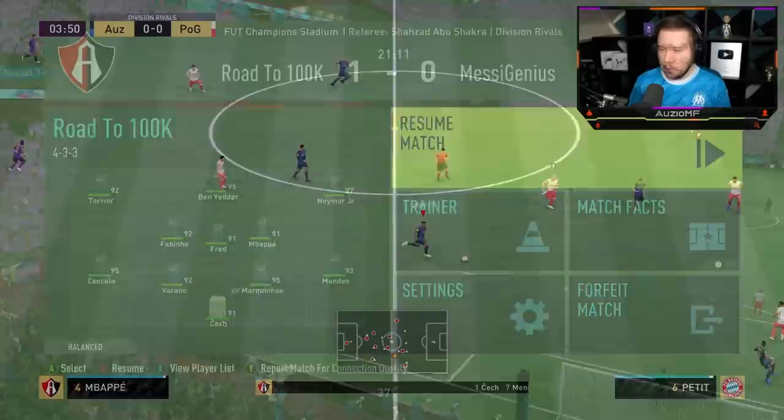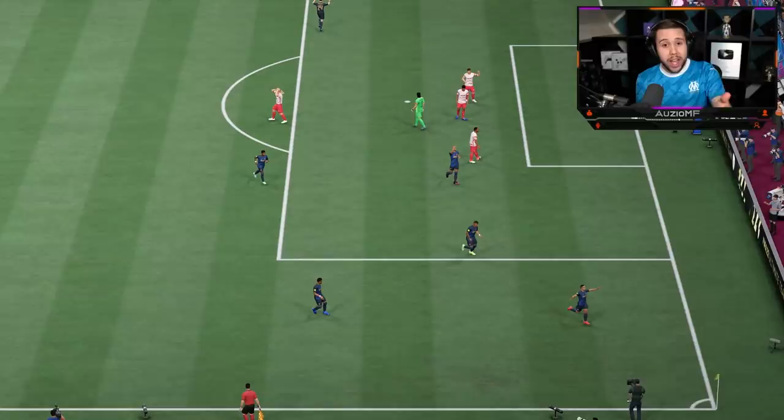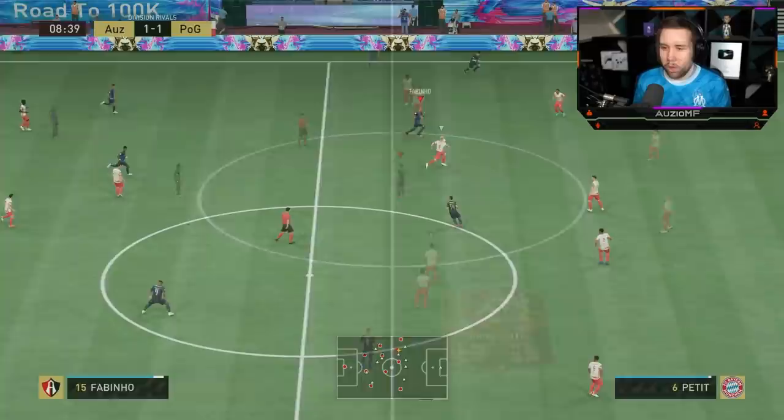I'm just going to keep it going with Mbappe — Petit doesn't get near us. Ben Yedda's making a decent run. Nice turn, accelerate into the space, chip the keeper — this card's a joke. I'm telling you guys, the left stick dribbling on this card is insane, and that acceleration through the gap. EA.